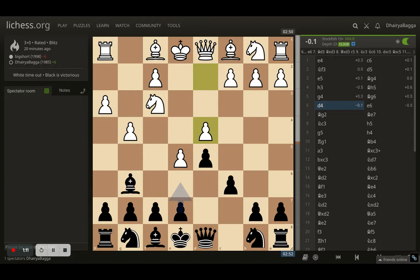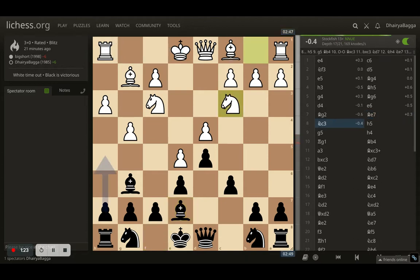Opponent plays d4, trying to push the pawns forward and solidifying the pawn on e5. I go with e6. Opponent plays bishop to g2, preparing to castle kingside. I went with bishop e7, trying to develop the dark-squared bishop. Opponent goes with knight c3, and I played h5 trying to break open from the kingside.